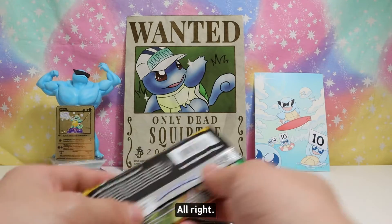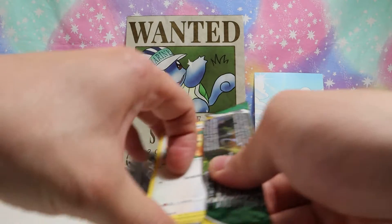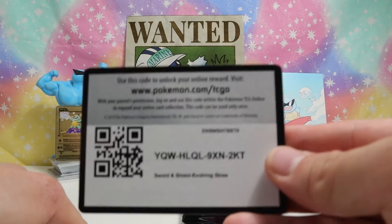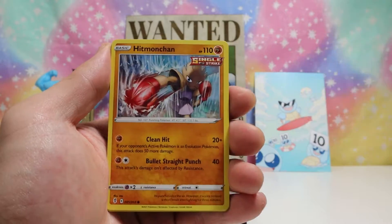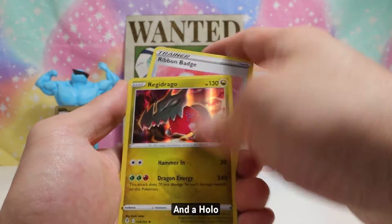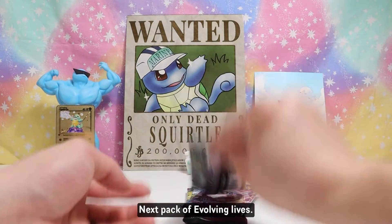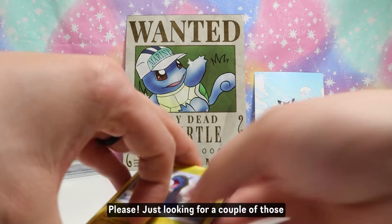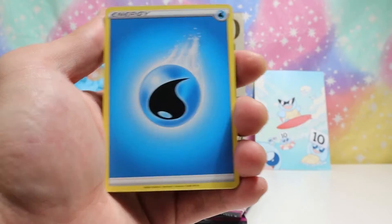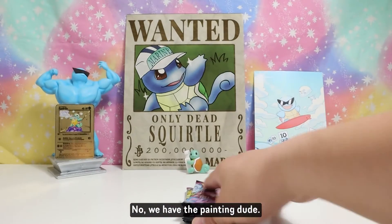Evolving Skies right here — I can never get a hit through this pack. Got a reverse and a holo. Next pack of Evolving Skies — just looking for a couple of those Eevees out there. Got a reverse... no Eevee back here, we have the painting though. Evolving Skies is another set that's huge and hard to hit.